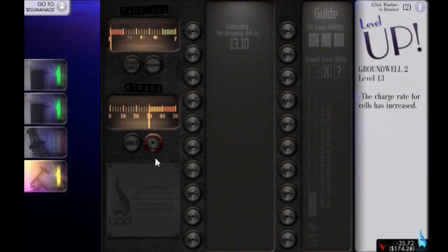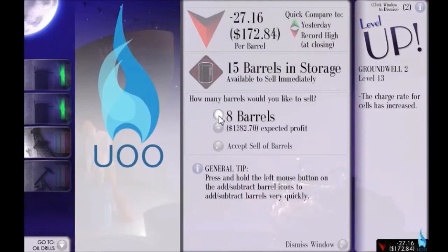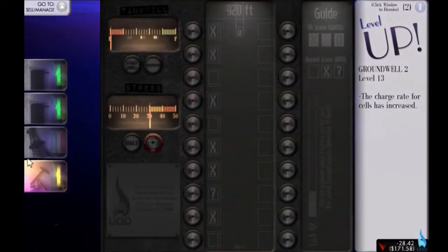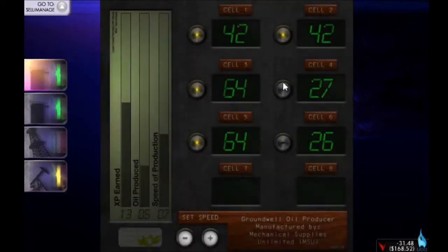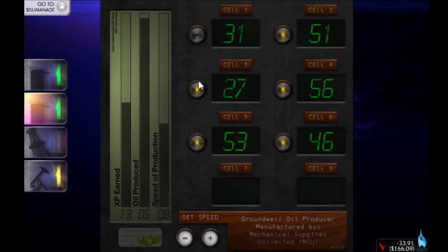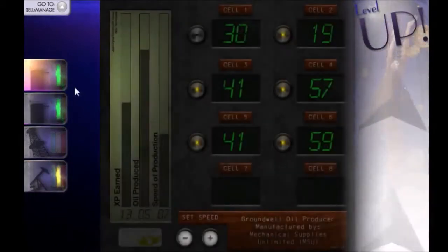Let's set the speed up to maximum if we're going to use six cells at a time. Price is really dropping — not that much in comparison to what we sold for before, but the price is definitely dropping. How much do we have in storage? We've got 15. Let's just quickly sell all of them. We'll go back to our pumps, drop down the bottom. Nothing on the left-hand side — pretty lucky there. Ground well's charged up — charge rate increase for all cells. Again nothing on that right-hand side. Let's turn off some of our lower-powered cells.